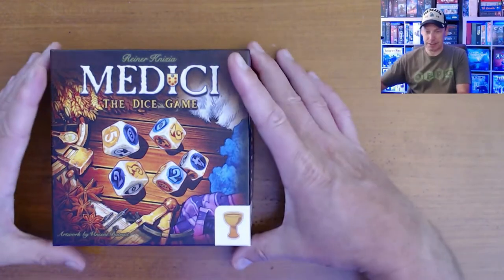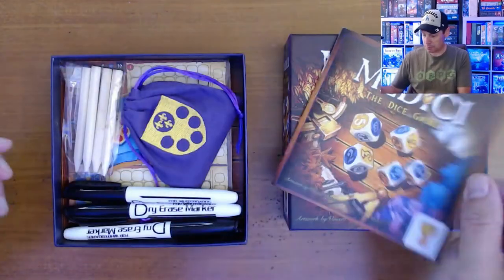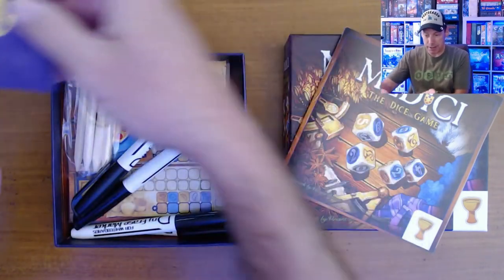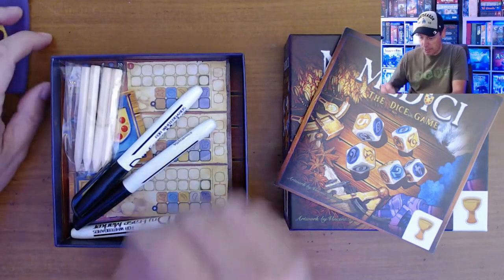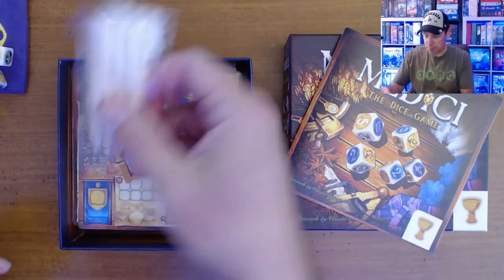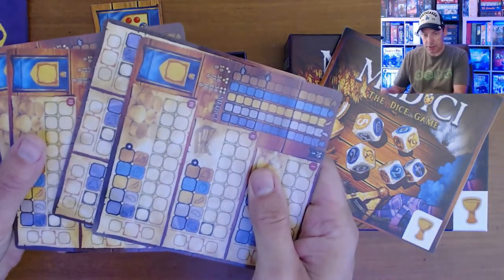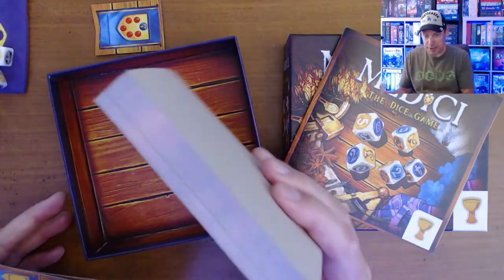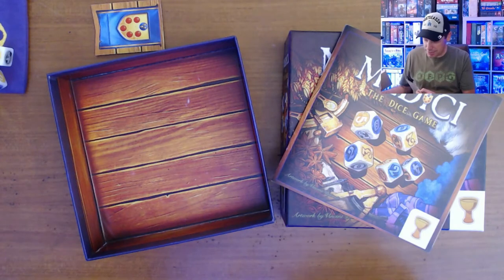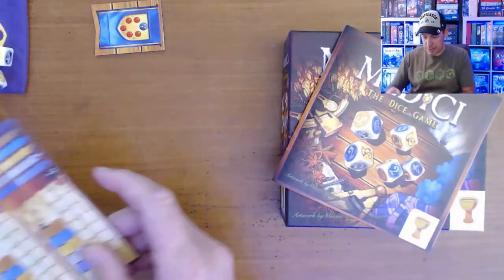Let me show you what's in the box. It is a very small box and we've got the rules — very simple. A little bag of dice; there are five different dice and we'll talk about how those work in a minute. I put some whiteboard markers in here because I've laminated some of the papers, though pencils come with it. There's a first player token and a really thick pad of scoring sheets with a uniquely colored painted design inside the box.